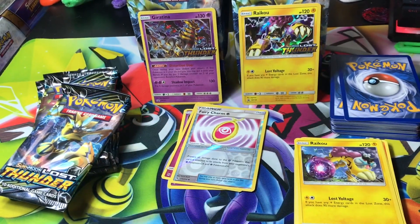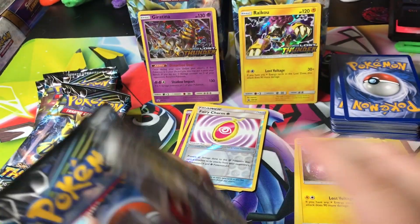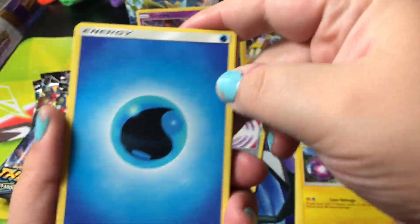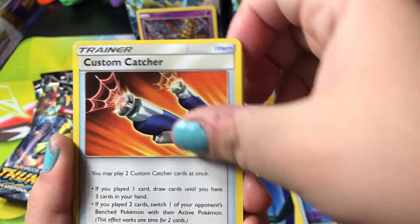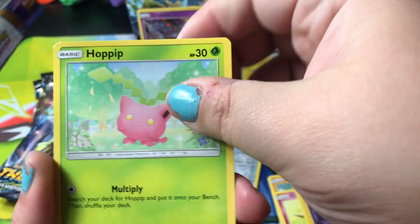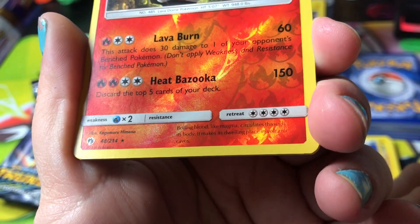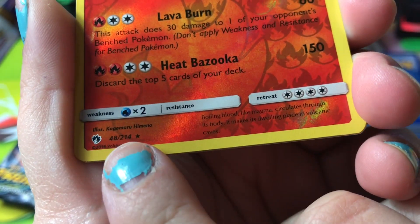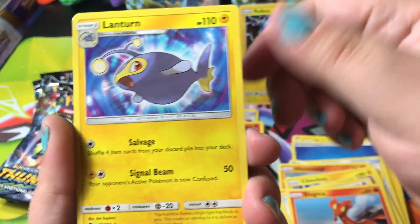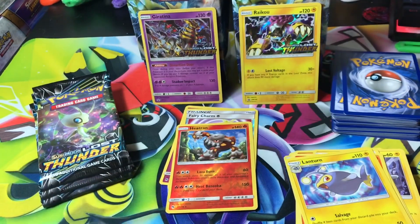Third pack — here's another code for y'all. Pack three: Custom Catcher, Cutiefly, Chinchou, Hoppip, Slugma, a reverse holographic Heatran, and the rare is a Lanturn. Sounds legit. Got five packs to go.